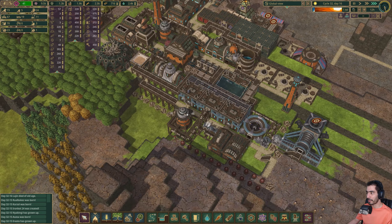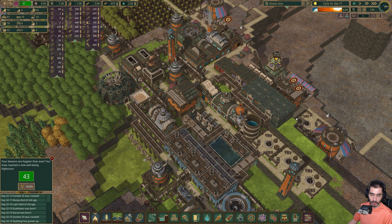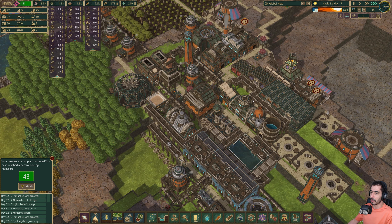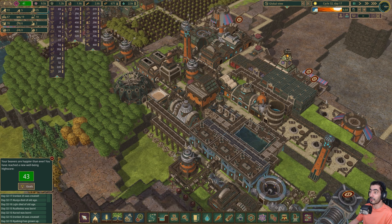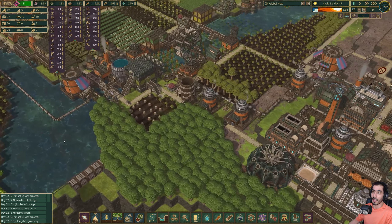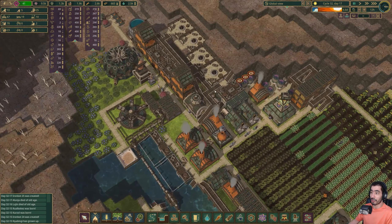I gotta grab something to eat, I'll be right back. Okay I'm back. While I was eating I let the game run for a little bit. I started getting well-being goals — see that, 43! So the carousel is actually doing its job now.